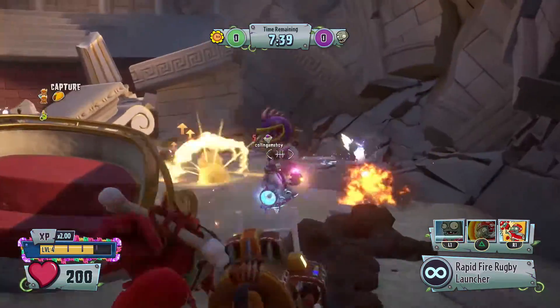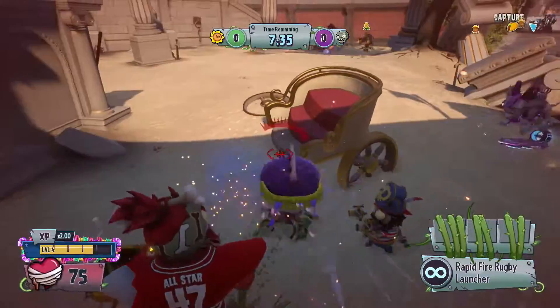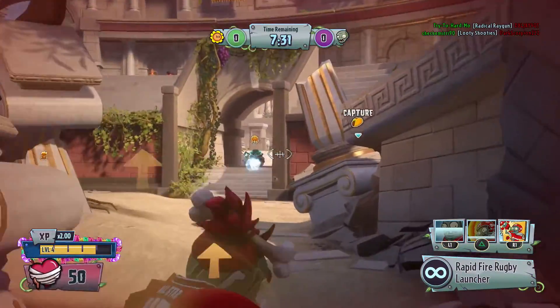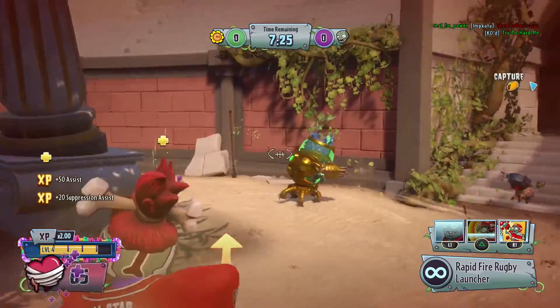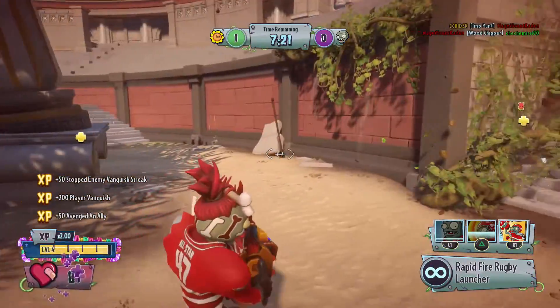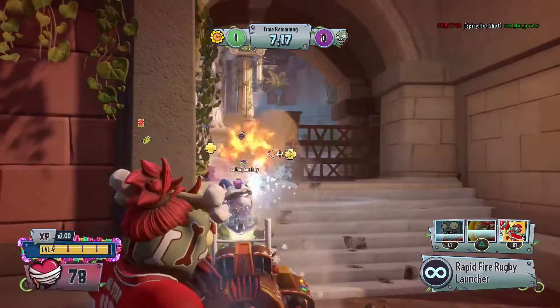I just don't want to get eaten by a Chomper right away. Get this guy out of here — be gone. Somebody help — thank you. I'm left with only 50 health, but better than nothing, better than being vanquished. Oh yeah, this Torchwood — I forgot about this one, this one's really cool. And we got him too. So it looks like they get the first point, but that's only one point — there could be plenty more chances beyond that.